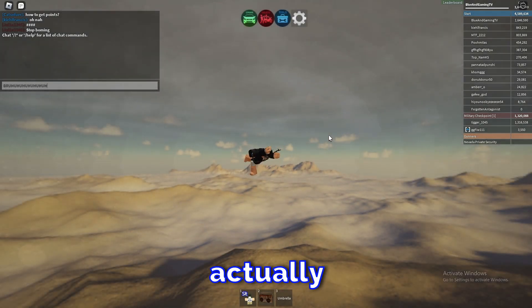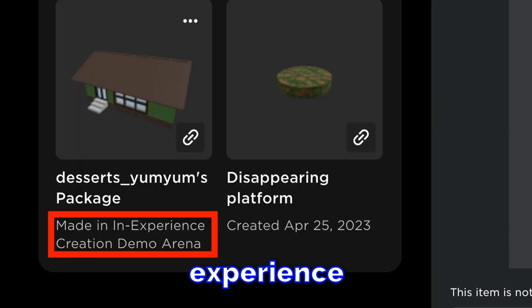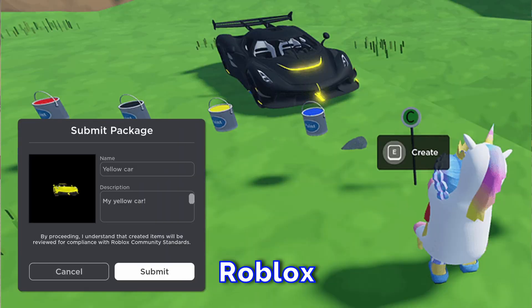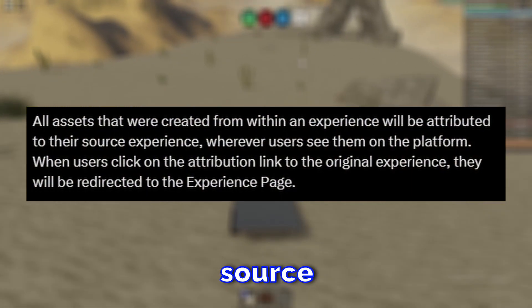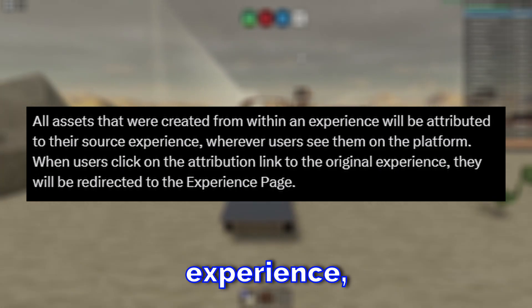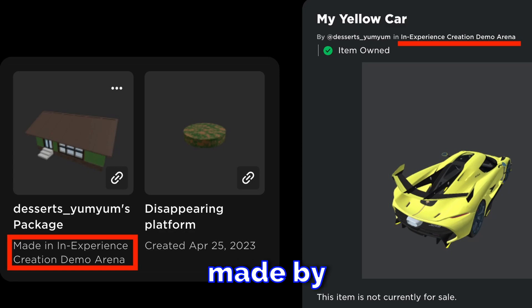Basically, you can create something in a Roblox game and actually save it to your inventory — into your Roblox Studio inventory — and use that item in Studio if you want. I've never even thought about seeing this happen; I don't think anybody saw this coming. As you can see in another image, it says 'made an experience from creation demo arena.' All assets created from within an experience will be attributed to their source experience whenever users see them on the platform.